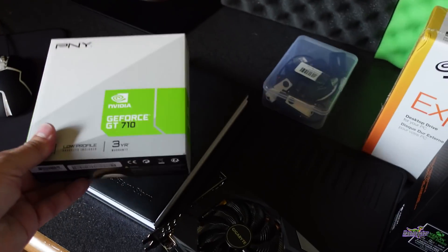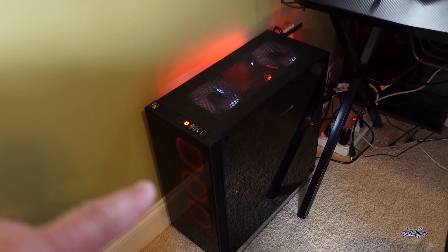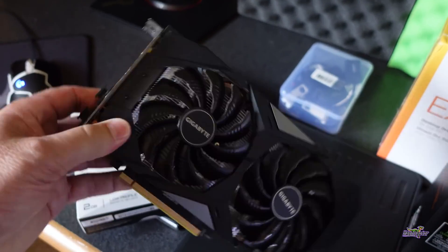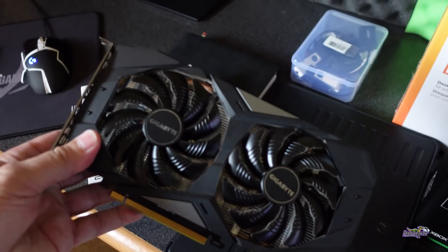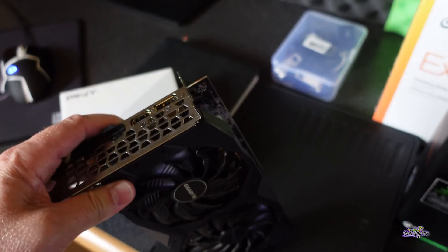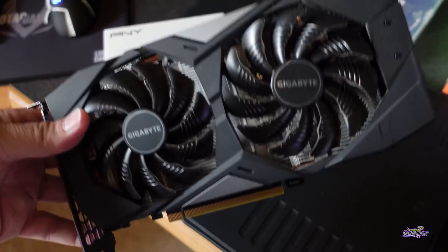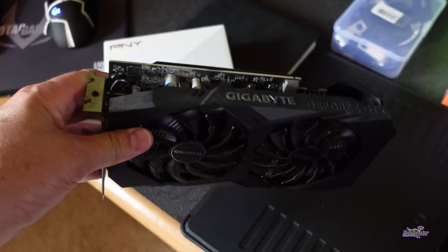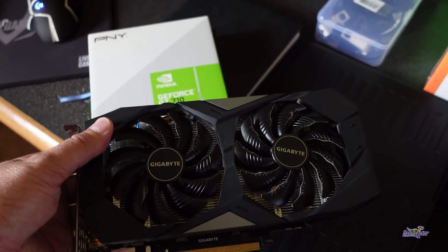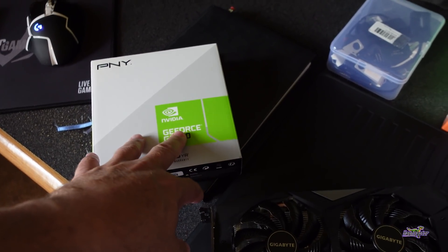I got a few GT710s and dropped one into that machine — this machine down here on the floor. So I just got the 710 put in there, and today one of the things we need to do is take this out to our Skywalker rig and get it put in place. That Skywalker rig has been a collection of 16-series cards pushed from other projects, similarly to what we have here today, and it's become a decently small-sized rig.